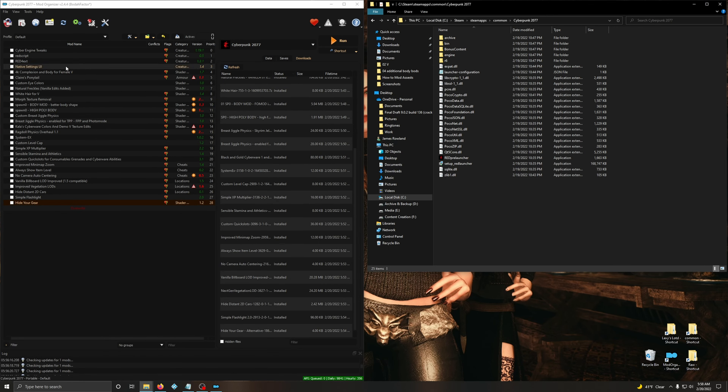Now that you've got everything installed through Mod Organizer 2, you have a really clear list of all the mods you've installed. Now we're going to do the actual installation of the mods into the game. We're not going to run anything through Mod Organizer 2 - we're just using it as a tool for organization. This next part may be tedious, but trust me - this is the best way to manually install mods into Cyberpunk.